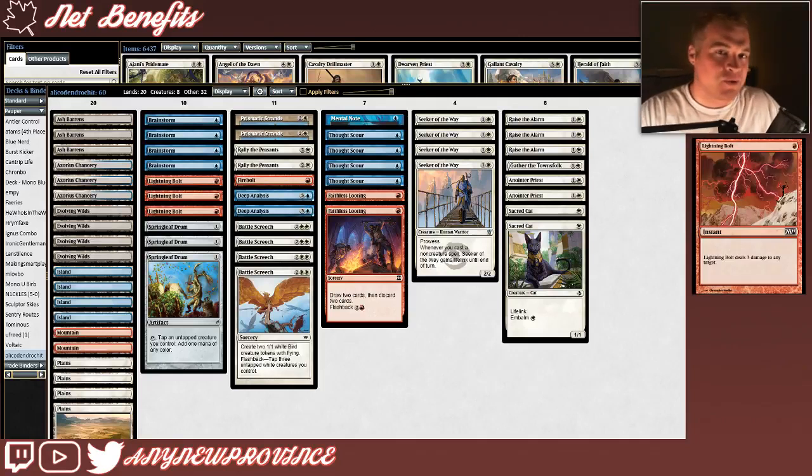I also mentioned that sometimes we won't be able to kill our opponent using just creature damage, so just to be safe we have 3 copies of Lightning Bolt — 1 red mana for an instant that deals 3 damage to any target.